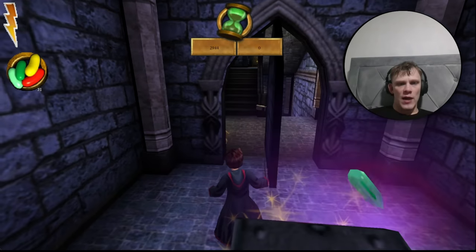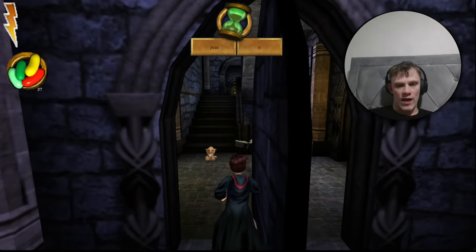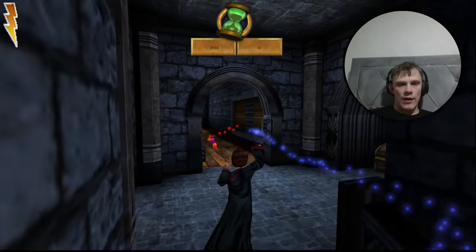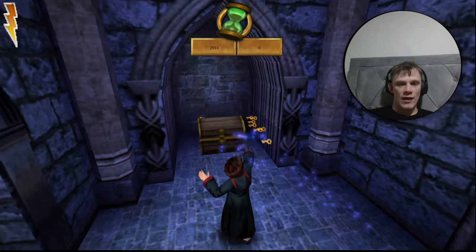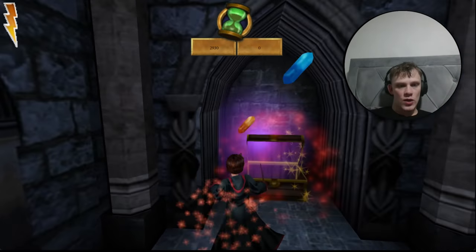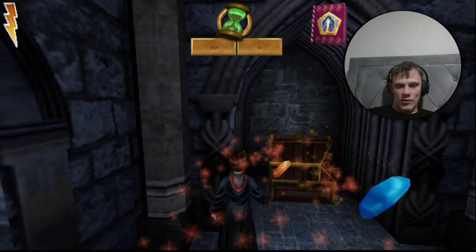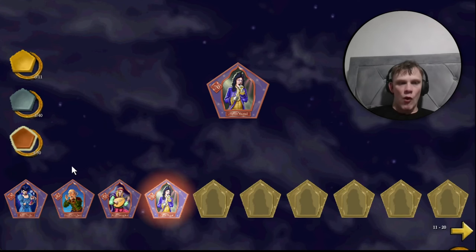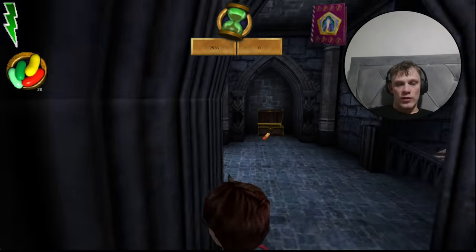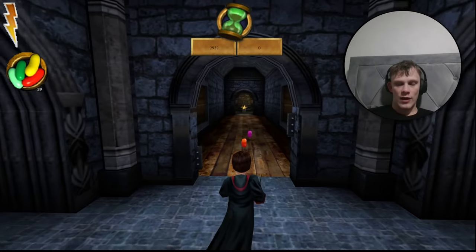Just come past the gnome hole at the bottom of the stairs. Do not go into this area with the wooden panels. To the right here there's a chest with a bronze wizard card — it's Myron Wagtail of the Weird Sisters. So that's now four bronze and three silver. Card seven overall — three cards in this area, six more to go.